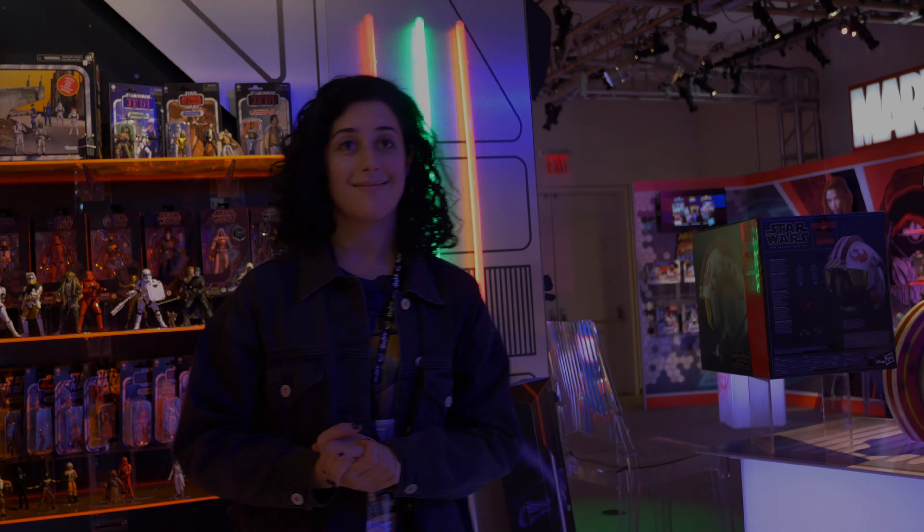We have the vintage line — the original size, three-and-three-quarter inch figures in incredible packaging. And then my personal favorite: the Force Effects lightsabers. This is just as close as you're going to get without almost killing someone. It has a progressive blade, an accelerometer, and an amazing metal hilt — it just feels like you're ready to battle, ready to be a Jedi. We have three new characters: Kit Fisto, Count Dooku, and Asajj Ventress.